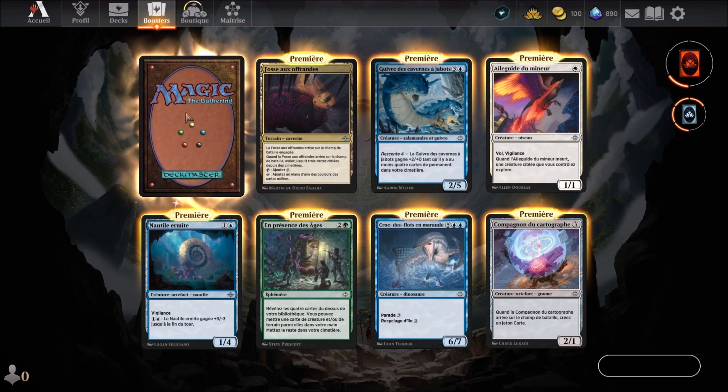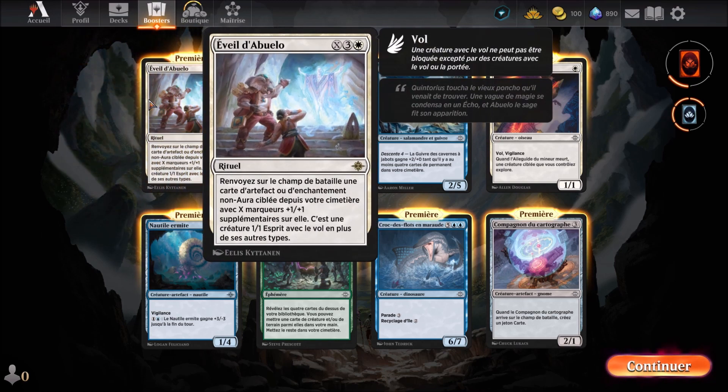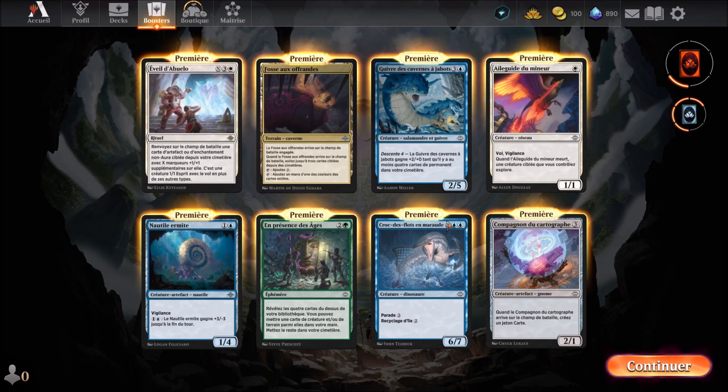We turn the last card of this session: Éveil Tabuelo, a white card arriving beyond the 5th round. It's a sorcery. Return a target artifact or enchantment card from your graveyard to the battlefield with X additional +1/+1 counters on it. It becomes a 1/1 Spirit creature with flying in addition to its other types.